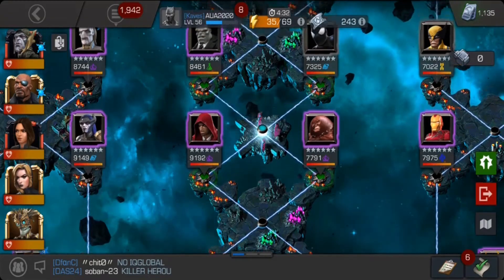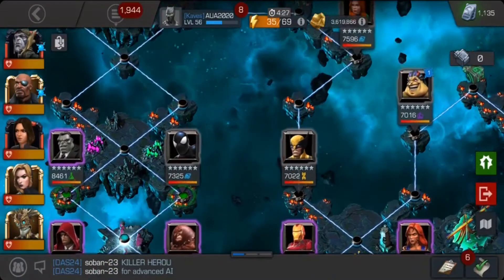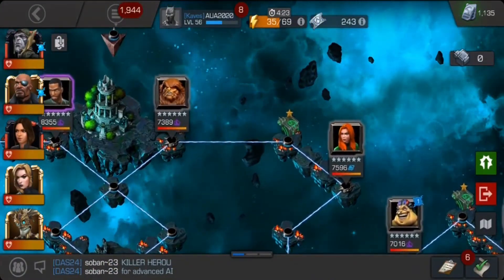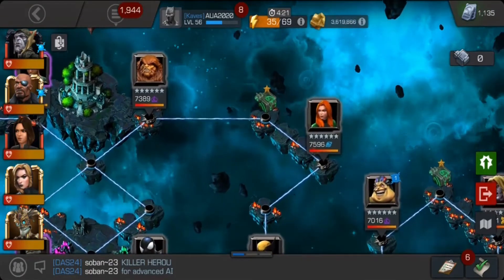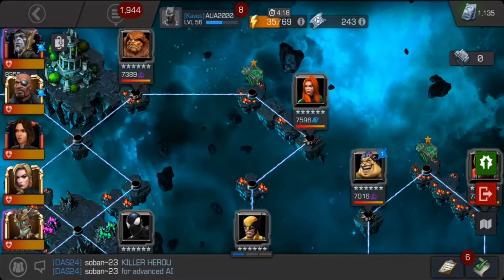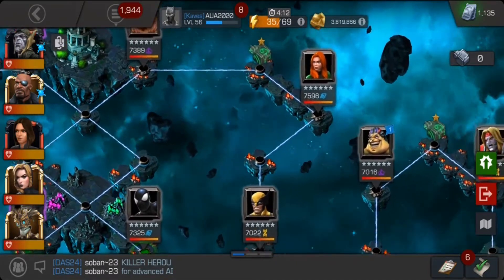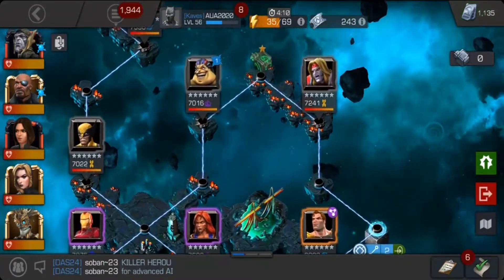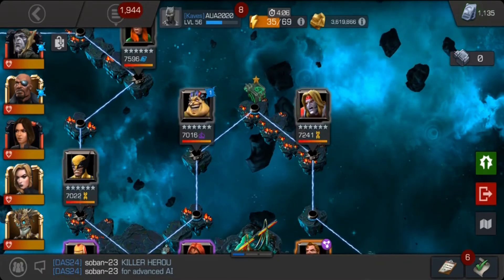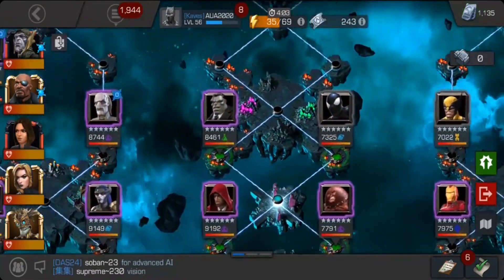The easy path needs no explanation. Looking at the counters — Symbiote Spider-Man, then Shang-Chi was a bit of trouble because he has double mediums, Phoenix is straightforward. Against the Mole Man, all you need to do is bring a robot champion or someone like Warlock and they work fine.